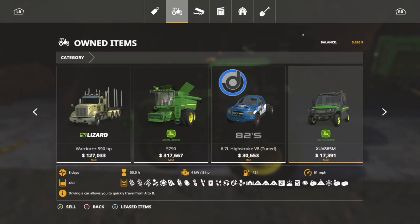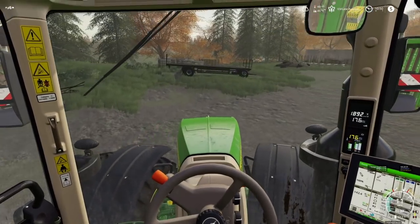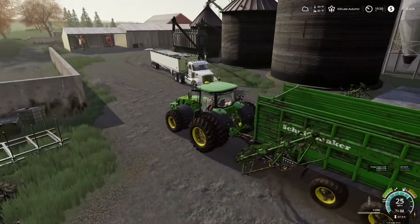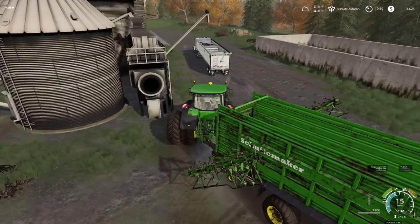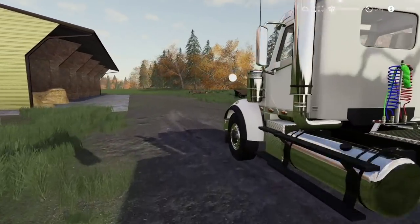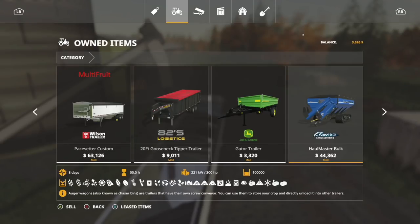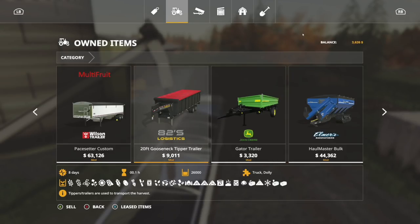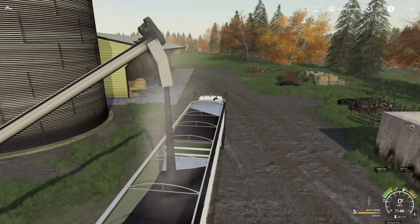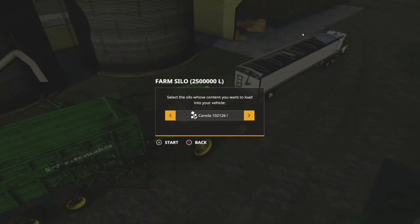Since we haven't used the auger wagon all year, we might as well sell it — make a little bit of cash. The shooter-maker will hold one million liters and we have exactly one million liters of wood chips, so that's going to work perfectly. We'll pull forward with the canola again. We may take the gooseneck for the final amount since there's not quite enough for a full trailer.